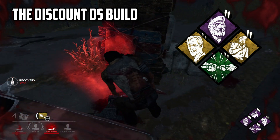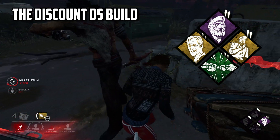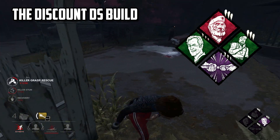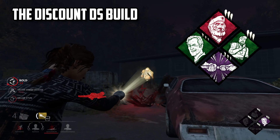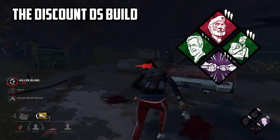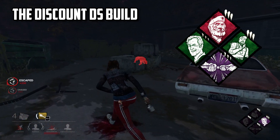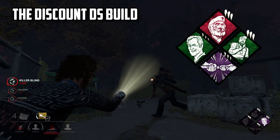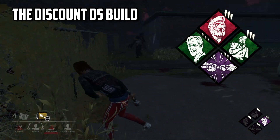To allow us to charge our recovery quicker, we can use Unbreakable, which doubles our recovery speed, and if we are left to be slugged instead of picked up, then either way we can pick ourselves up because of Unbreakable. Finally, we have Tenacity, which is going to let us recover while crawling and also crawl faster. This perk is really integral to this build, as we're going to really require this if we don't end up going down under a pallet, as there'll be a good chance we'll get insta-picked up. With this, we get a better shot of crawling to a pallet in time whilst recovering also, and building up our Flip Flop conversion.